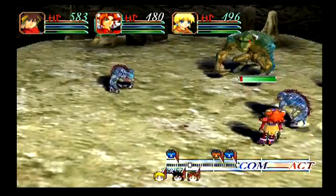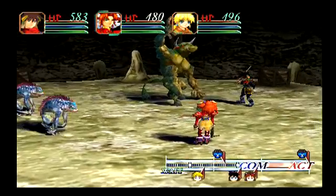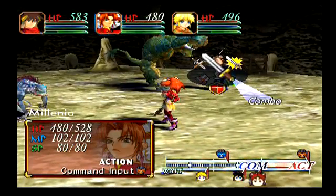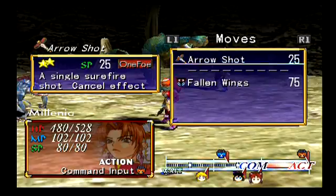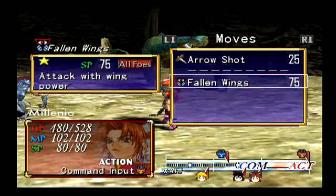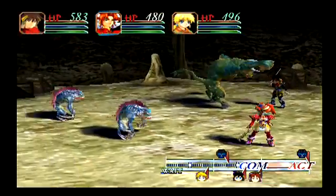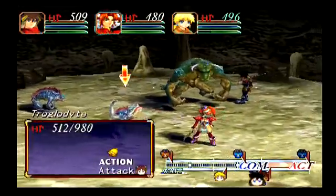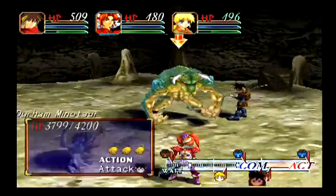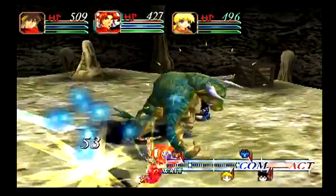He's probably getting pretty annoyed at us right now, but you see how fast he just moves. Oh, he decided on just a regular attack - that's nice, that helps a little bit. Actually, I think I'm going to do Fallen Wings. I have the spear points to spare and that should take care of that troglodyte and will do quite a bit of damage to that one, and I'll just hack away on the Minotaur a little bit more.